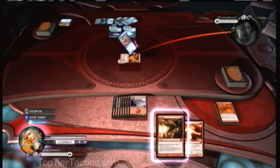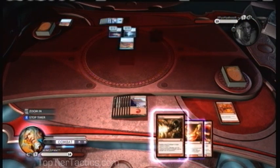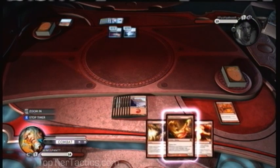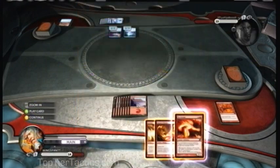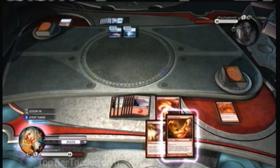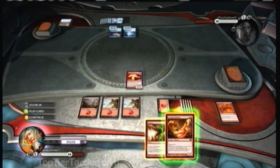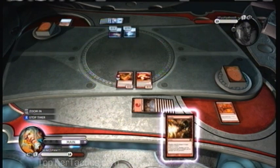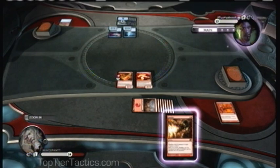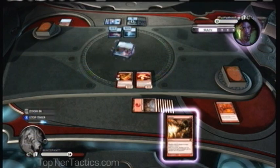I draw this elemental guy. What he basically does is when he's in play, all of your burn spells do double damage. It's a pretty cool card — 5 mana, 4-3. If you deal Red Sorcery damage to your opponent, your opponent takes double damage. So I'm going to cast that. He doesn't know it, but I only have one card in hand. Assuming he doesn't get rid of my elemental, I can Banefire him and it will double the damage.